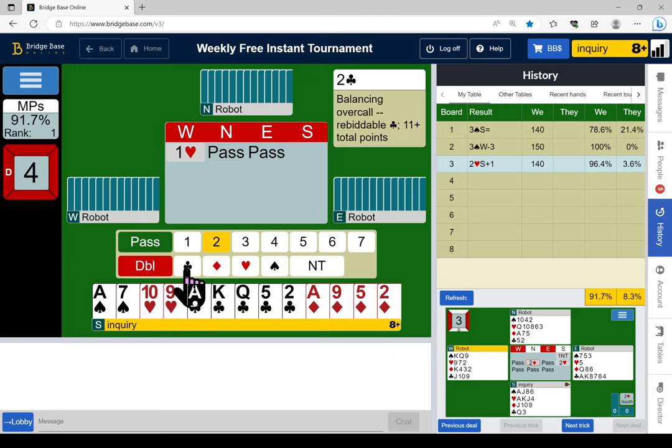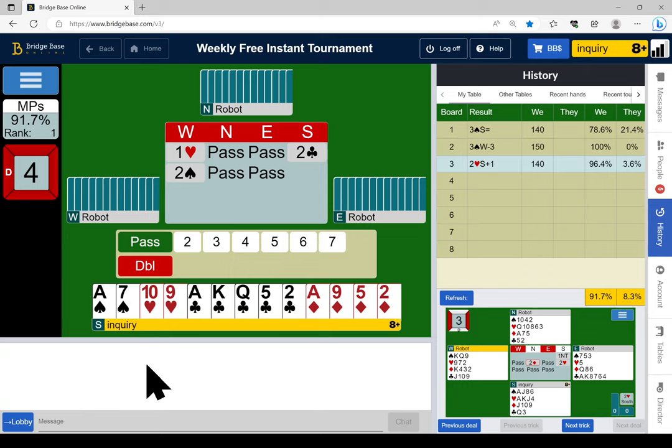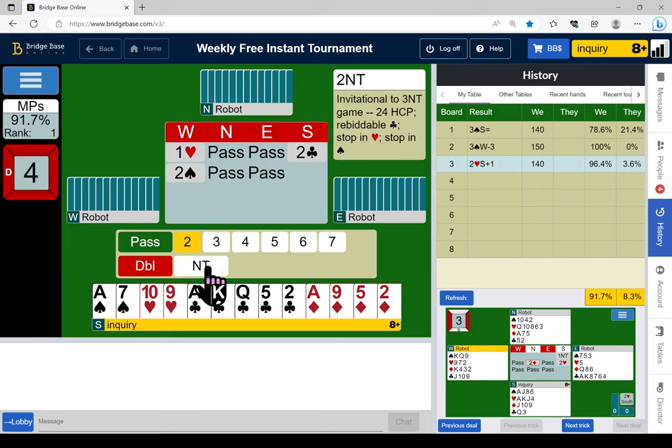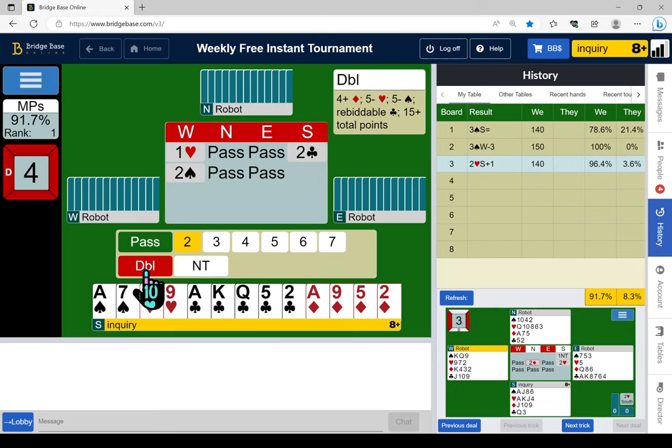What does two no trump show? Two no trump shows diamonds? I'd like to be able to bid two no trump to show long clubs and diamonds, but I don't know if the robots play that. Two no trump shows invitation to three no trump — stopper in hearts, and I don't have that. I guess double is takeout, showing diamonds and clubs. I can't have hearts — this shows diamonds and clubs.